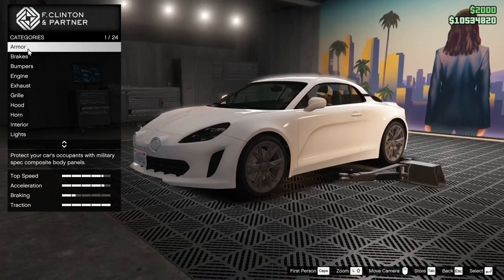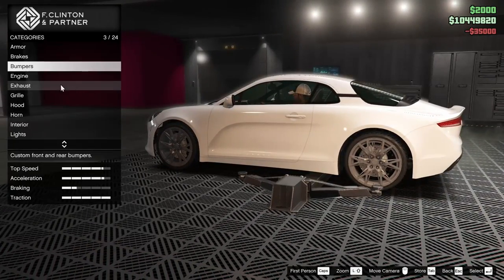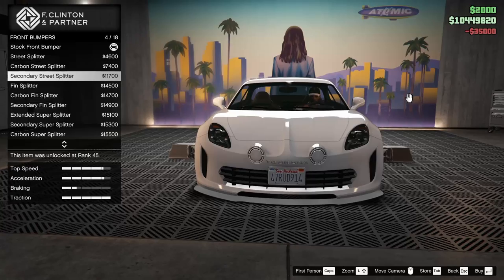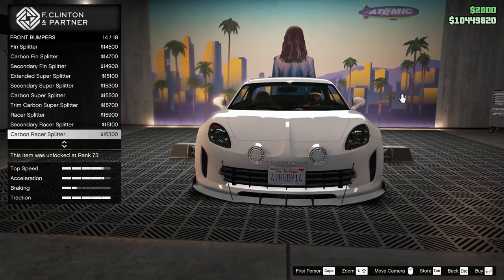Starting off with the armor, we're going to go all the way up on this. The brakes all the way up as well. Obviously for the bumpers we do have front bumpers and a rear diffuser, so let's go ahead and just scroll through these options and see which one we're liking the best.